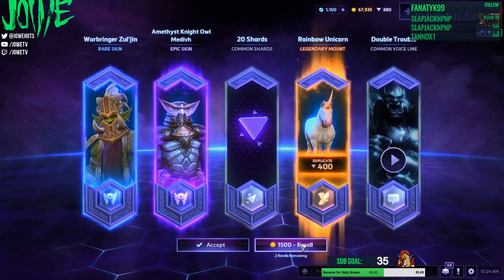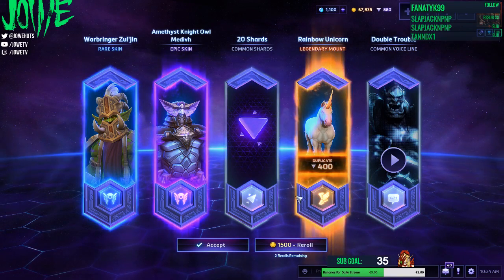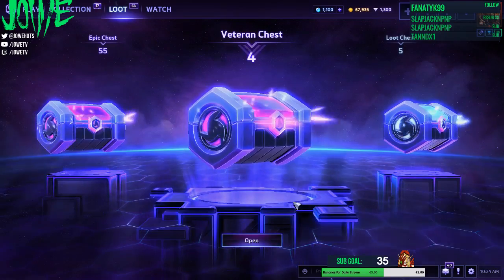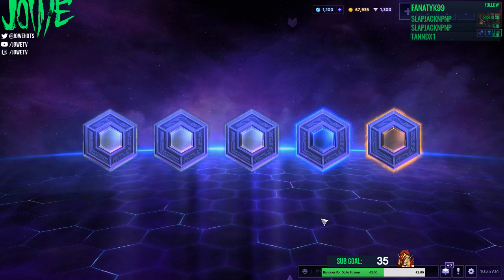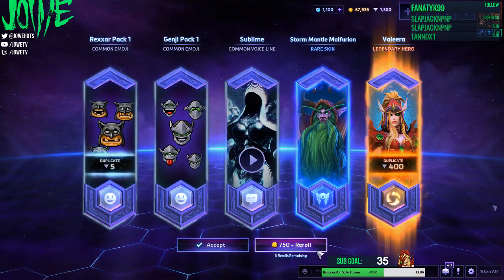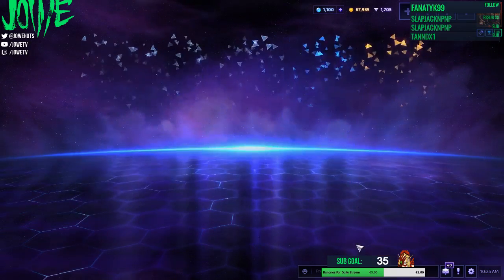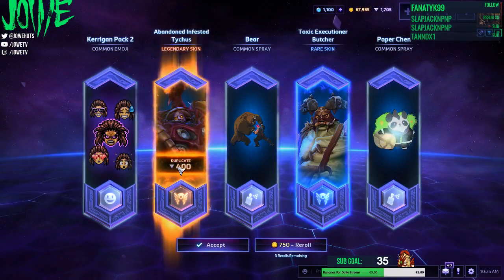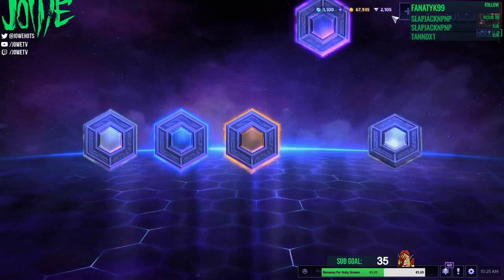I pressed the wrong button. But I take this mount, I take this mount. I get shards, which is also good. It is probably better to get duplicates — I can buy the skins I want rather than rerolling for a potential skin. At least for me it's better to get duplicates. I can already buy a legendary skin I want.